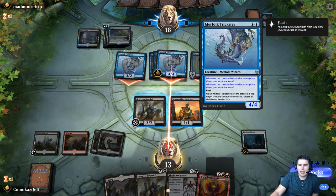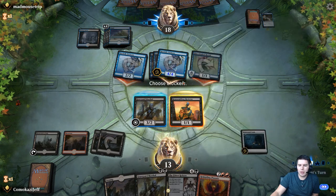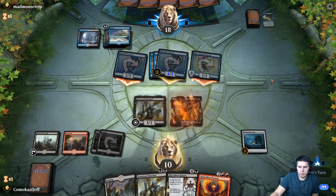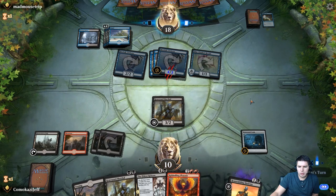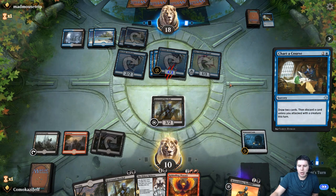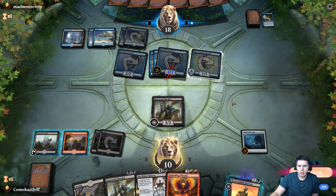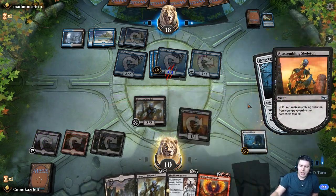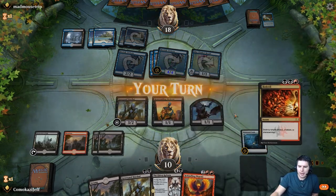They're swinging with everything — I'm guessing it's a Dive Down, so we're going to block here and take three. Resolve the Chart a Course. Reassembling Skeleton — get a bat. Now we have some blockers.